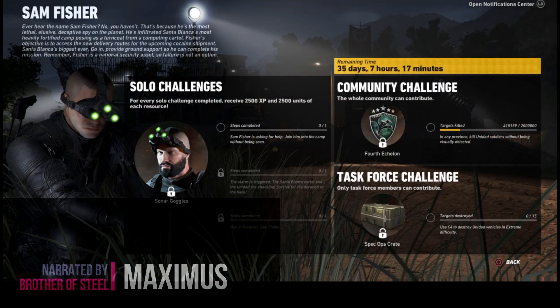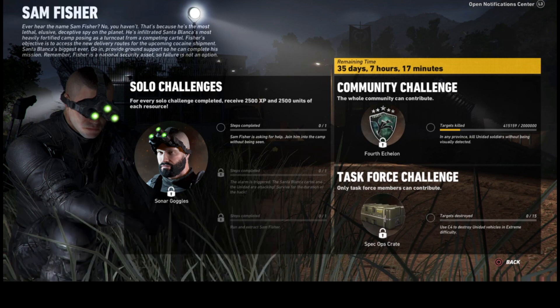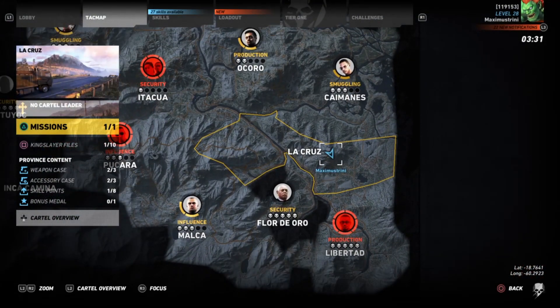Hey guys, welcome back to the Brothers of Steel, this is yours truly Maximus. We are totally into Ghost Recon Wildlands. Since yesterday they have introduced something really awesome — they have introduced Sam Fisher. Basically Splinter Cell is in the game, and as part of the solo challenge you need to go and find Sam Fisher as part of your mission. This is a quick video on how to go about it and what exactly you have to do.